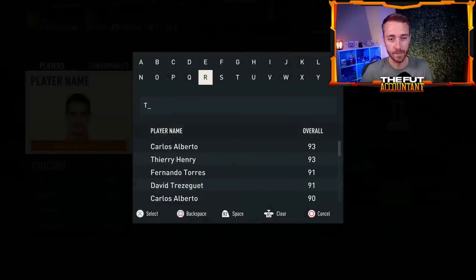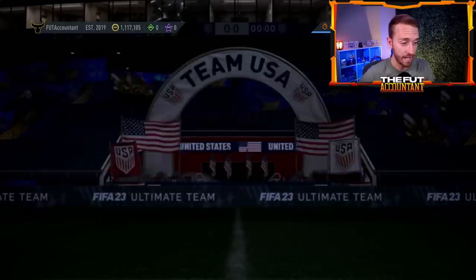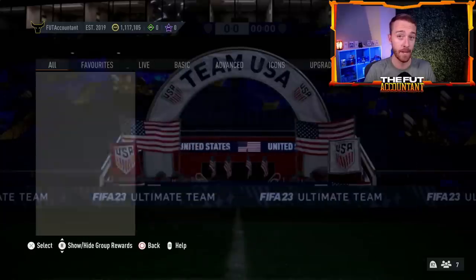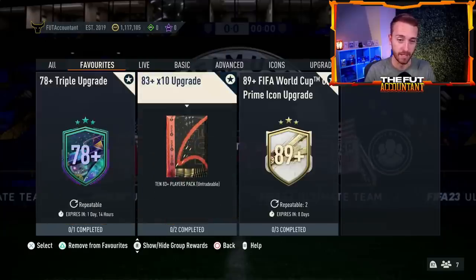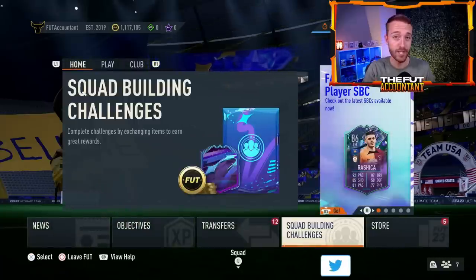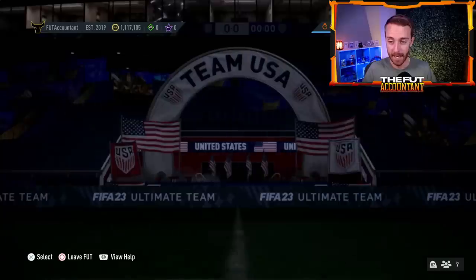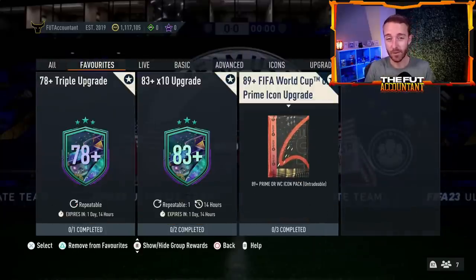If you want to take the cash on low-tier fodder, you can, since 7k for 84s and 83s at about 3,500 coins is big-time profit. The 83-times-10 and campaign player pick SBCs won't last forever, so maybe sell the lower-tier fodder. But for higher-tier stuff, keep holding — hopefully today we get a player of the month Mbappe SBC. Watch out for leaks on that. High-rated fodder is going to do great with the Icon SBC and the potential Mbappe.